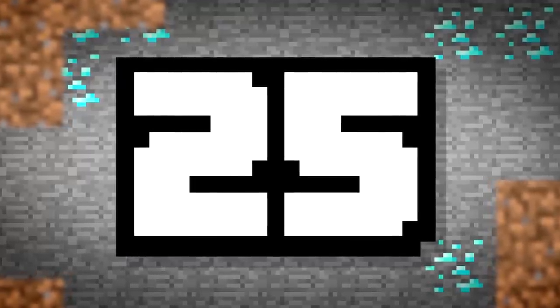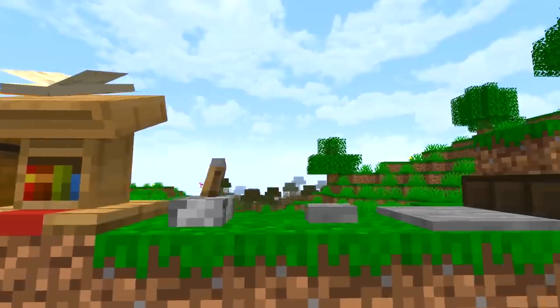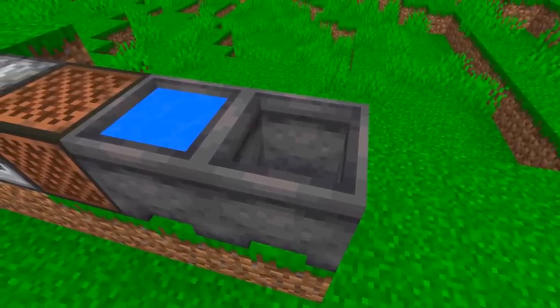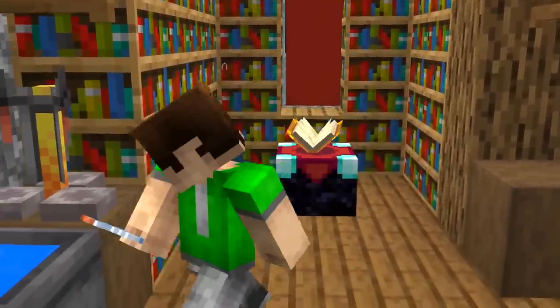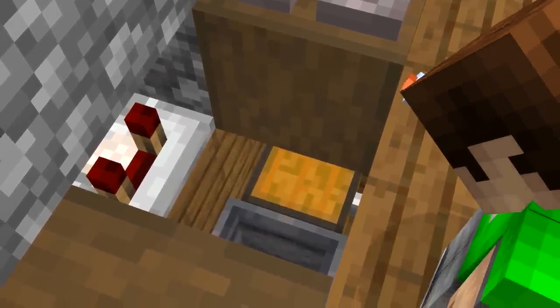Number 25. A lot of people forget the number of blocks that can trigger redstone. Cauldrons use water levels to trigger a pulse, and dirty thieves don't wash their hands, so they won't be using the water. Unlike you — you're squeaky clean.